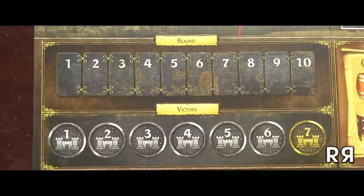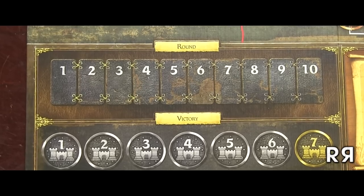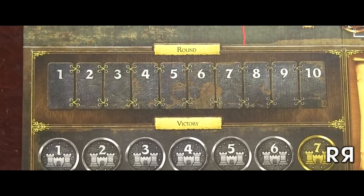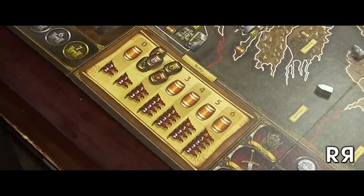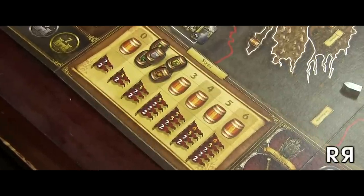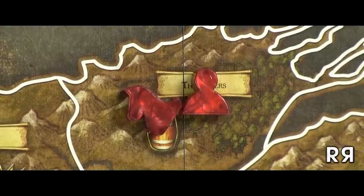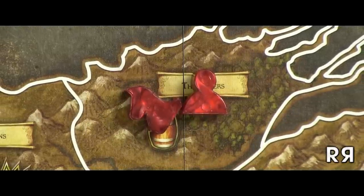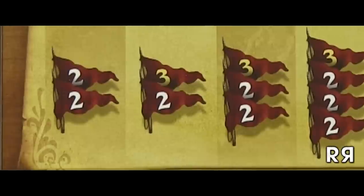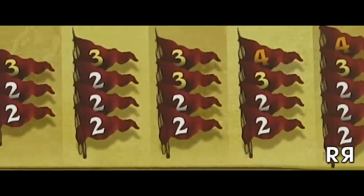These tracks are the round track, which keeps track of the round, and the victory track, which keeps track of who is currently farthest on the victory track. On the more technical side of things, the supply track controls the amount of armies you're able to use. An army is when you have two or more friendly units in the same land or sea area on the board. This track dictates both how many armies you can have and how big they can be.